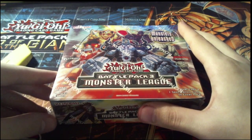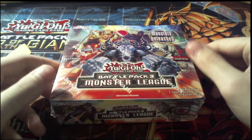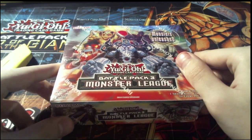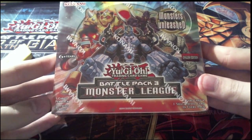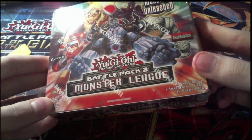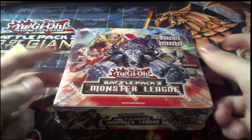Hello again, everybody. Welcome back to another Yu-Gi-Oh! box opening video. I'm glad I've been able to do these. I've been finding these things at really good prices, so I figure, you know what, get them and open them. I have today a Battle Pack 3 Monster League booster box, which is the spiritual successor to Battle Pack 2, which had all the god cards in it. And that's what we're going to do for you today.